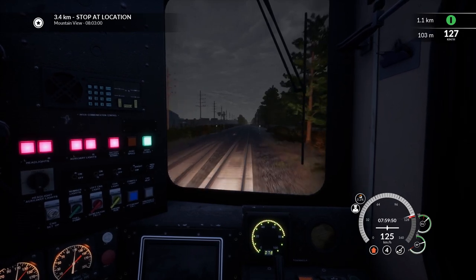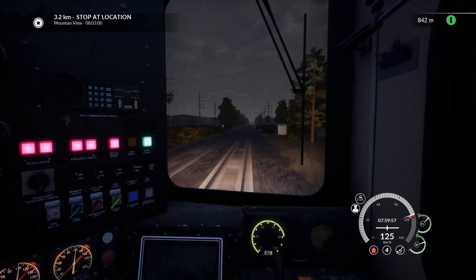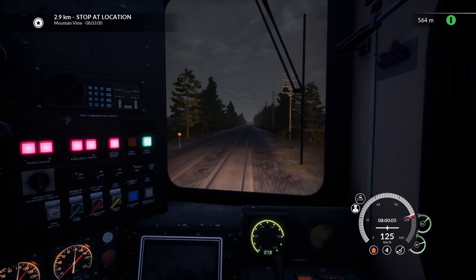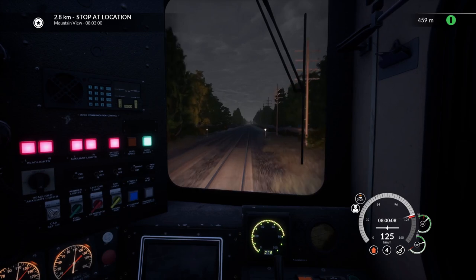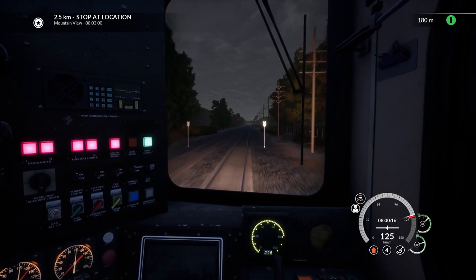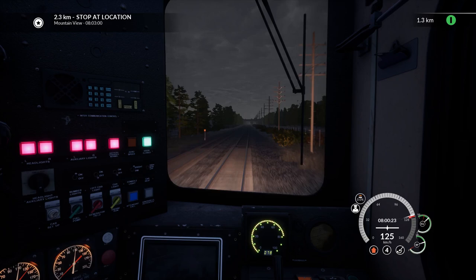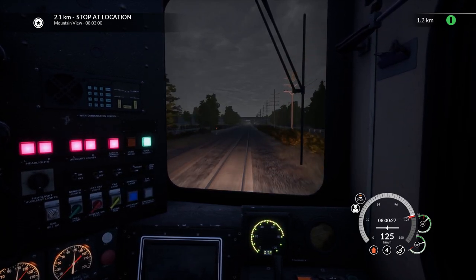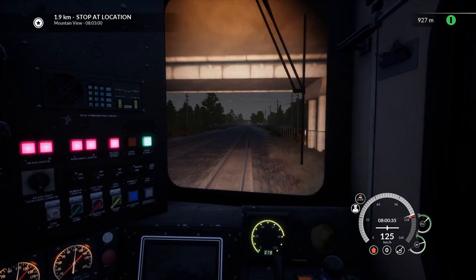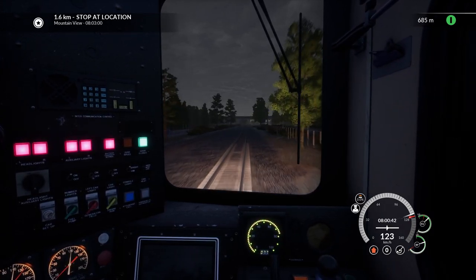We'll be into Mountain View in another minute or two — I'd call this maybe a 15-minute video. I just wanted to show you this cab car, and that's all for the Caltrain Baby Bullet DLC. Next video will probably be the GP38 in Canadian National livery, and that industrial area — it is vast. I feel like there is more to do in that industrial area than in entire other DLCs in Train Sim World.